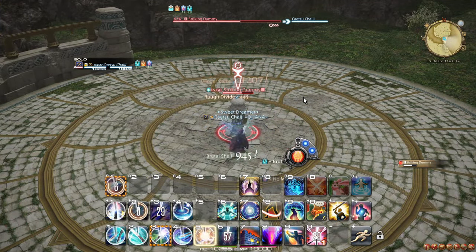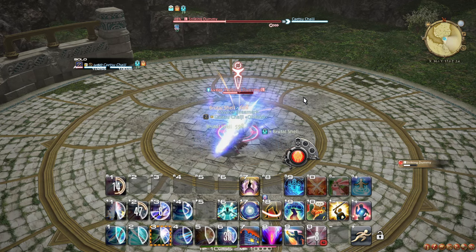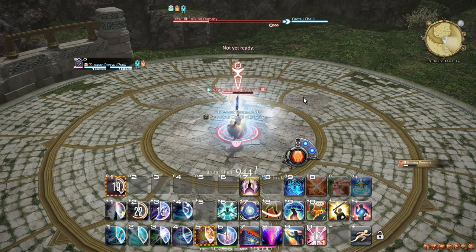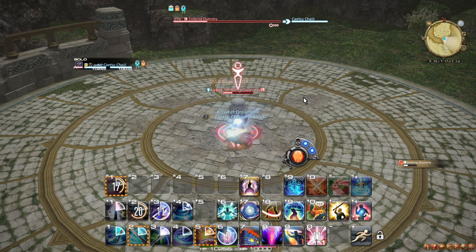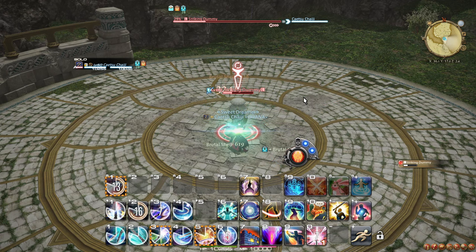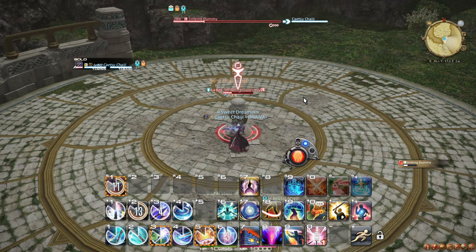Combining all of this leads us to a rotation that consists of: the No Mercy burst window, some filler downtime, the small burst window, some filler downtime, and then repeat. As at the start of a fight you often will have no cartridges, your opening burst will often look slightly different. Let's first talk about the No Mercy burst window.